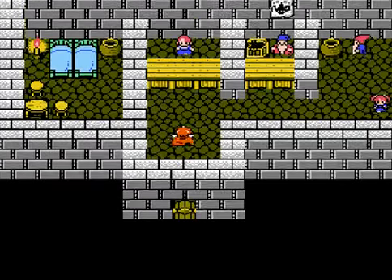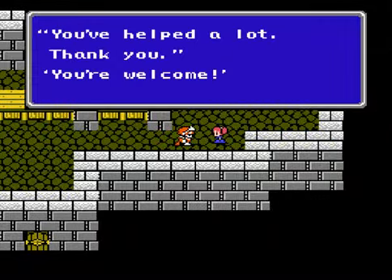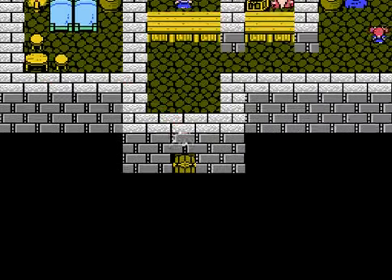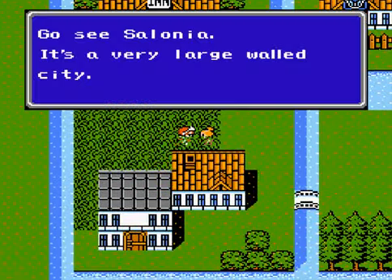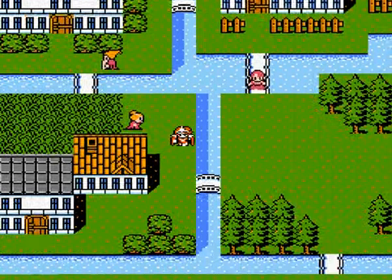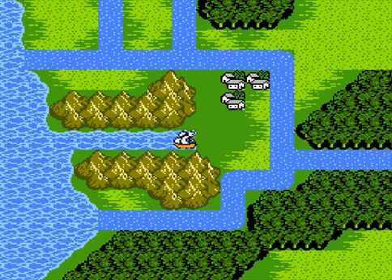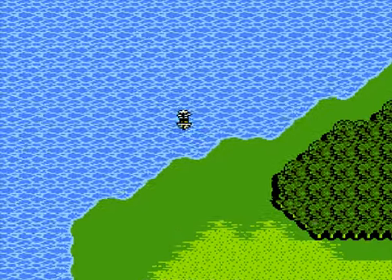I'm back. I'm all rested and I got my characters to level 24 on the way back. I heard from one of the guys in town that apparently there's a big airship in a big city called Salonia, and I think that's where we're going to head right now. Oh yeah, and I sold those shiny swords too — they were like $2,500 each, and with 11 of them, that's like $27,500. Now that's what I call a bargain, babies.